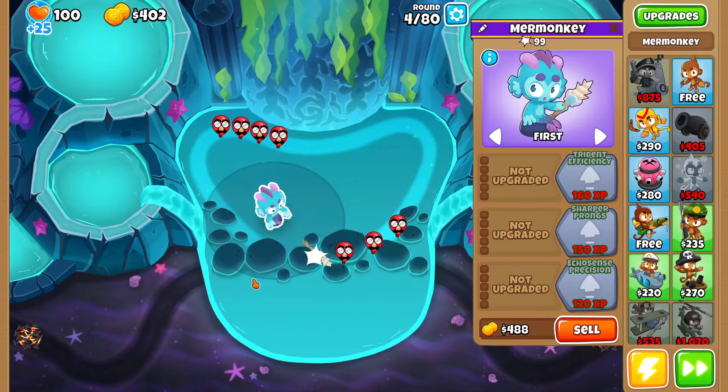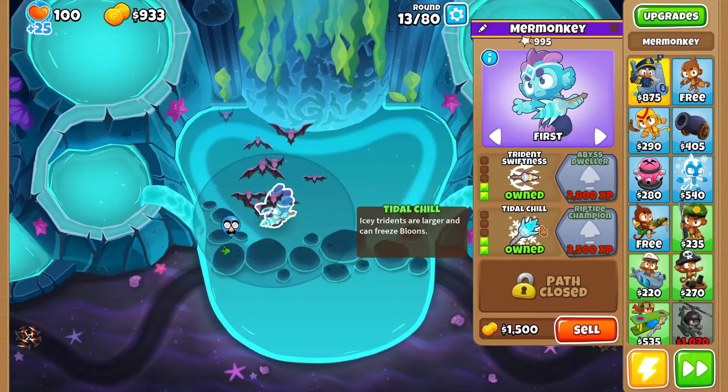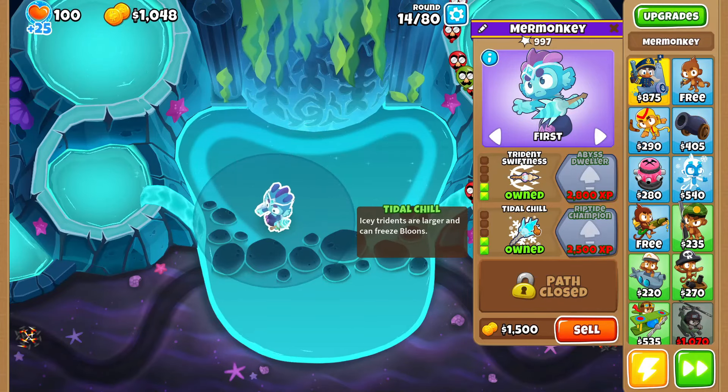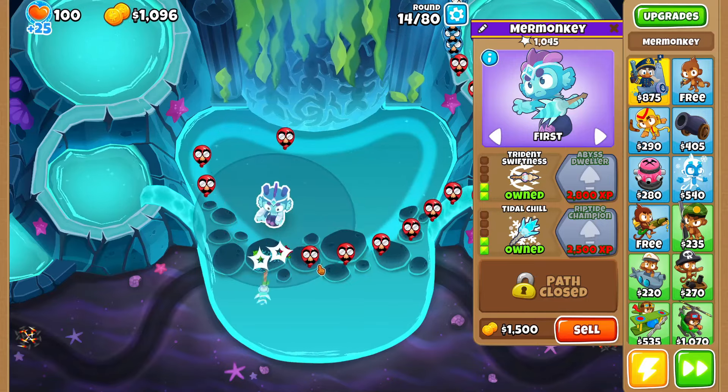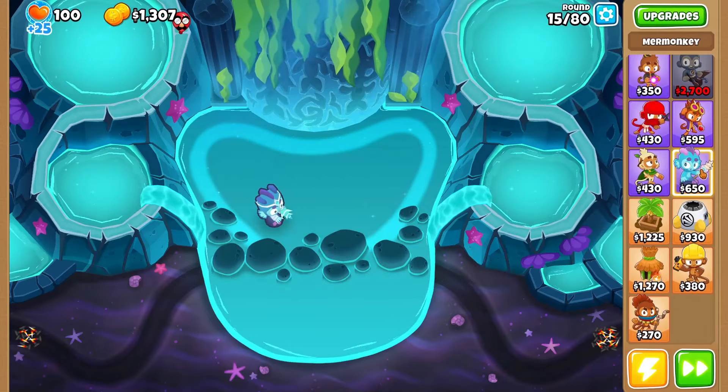He's piercing multiple balloons and has two prongs, so that's good. The upgrade paths are: lord of the abyss, pop siden, and harmonic heart. I want pop siden - he sounds cool. We'll grab sharper prongs, so now we have even more pierce. He's going crazy. I want faster too, so we'll go top path. Sharper prongs doesn't increase pierce - it just lets him pop more balloon types. Now tridents are larger and can freeze balloons - he has a little freeze ability, that's kind of cool.